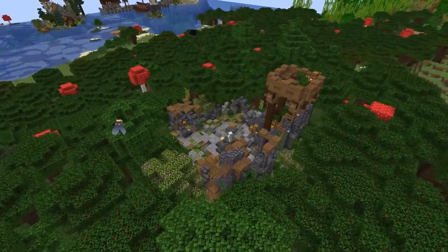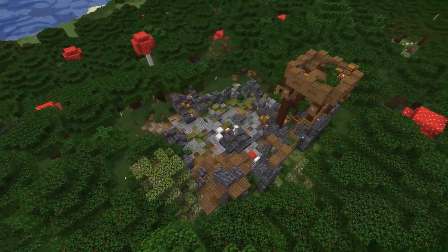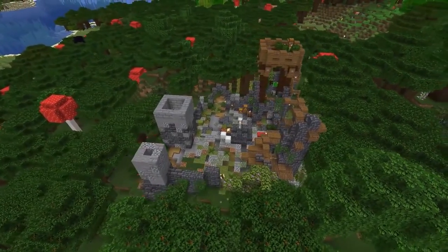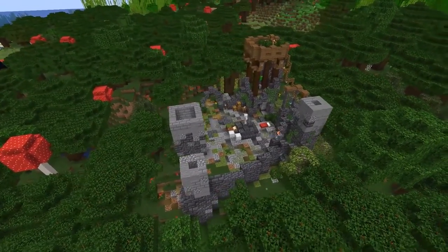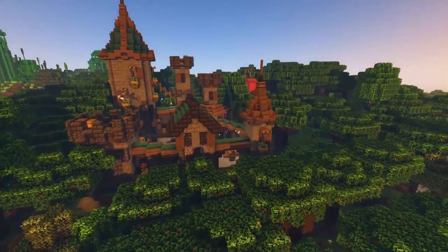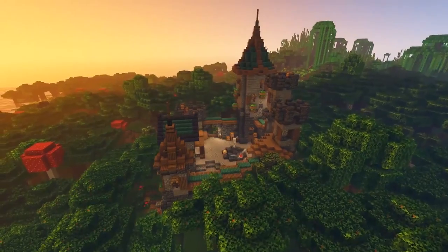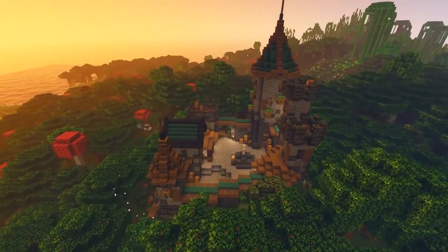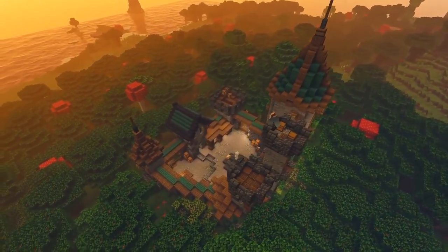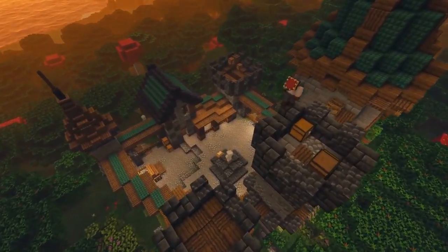Mythical Sausage, now a good guy no longer corrupted by Zornoth, went ahead and worked on a castle build. This used to be a ruin but he decided to completely renovate it and it looks absolutely incredible now. He also went around the server to everyone he had killed or wronged and apologized to them, offering them things and really trying to redeem everything he did while under the corruption of Zornoth.